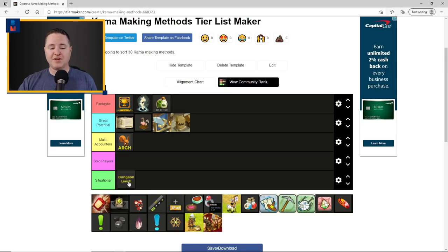Dungeon leeching definitely goes underneath Situational. Yes, you can make amazing kamas with this — there are people out there for whom that's the only way they go about making kamas because it is so good. But you have to have the right class, the right gear, and you have to know how to work the dungeon. So it's a super situational way — lots of kamas you could possibly make, but it's not for everybody.